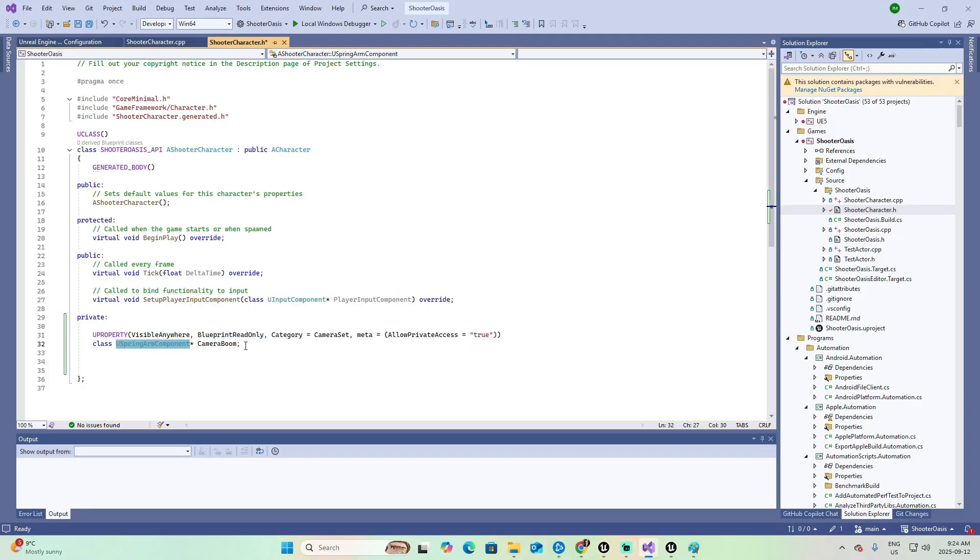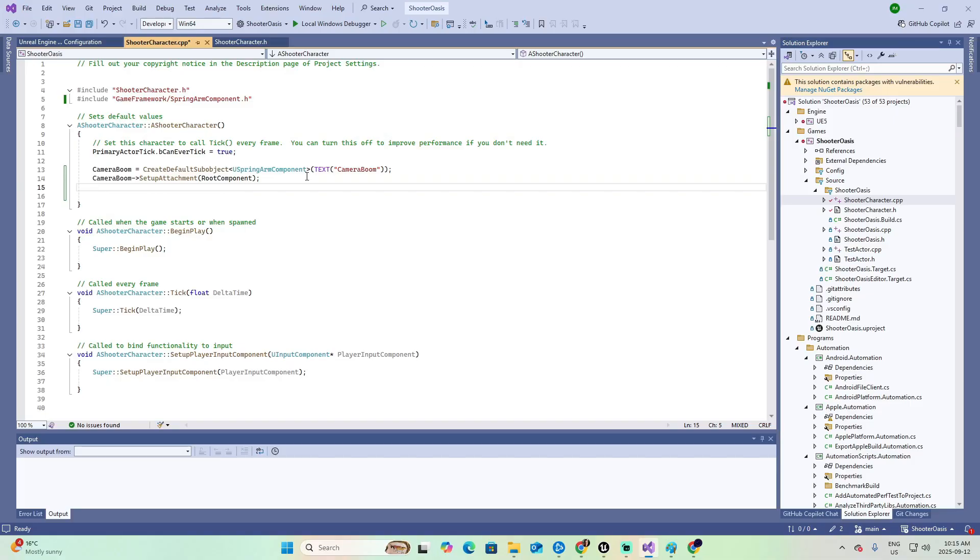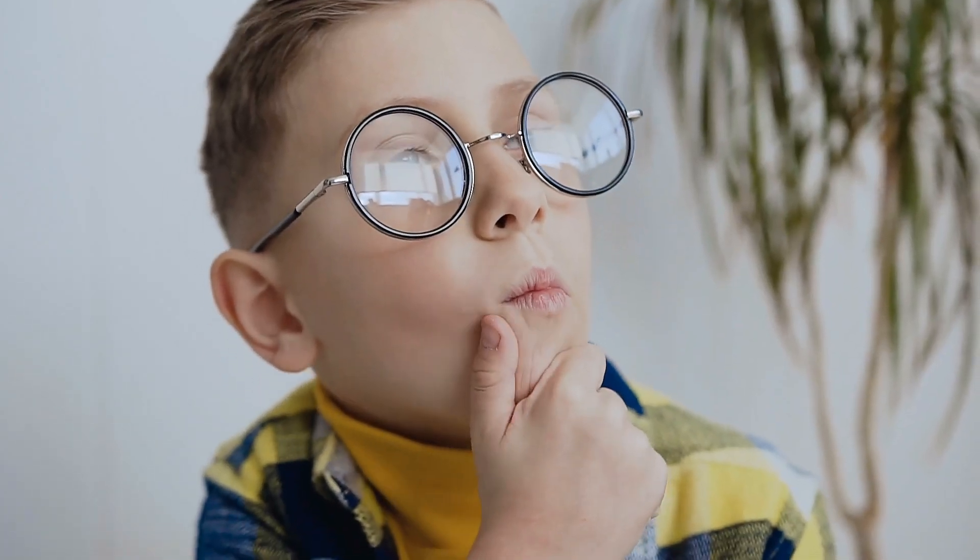After that, we added a spring arm component, which is basically Unreal's way of keeping the camera from being stuck inside your character's head. We declared it in C++, made sure it was exposed to the editor, created a constructor function to keep things clean, and attached it to the character. And of course, we had the classic 'which header file do I need?' moment — don't worry, I saved you the pain. By the end, the camera was following our character nicely. No more horror movie first-person shots of staring into the back of your character's eyeballs.